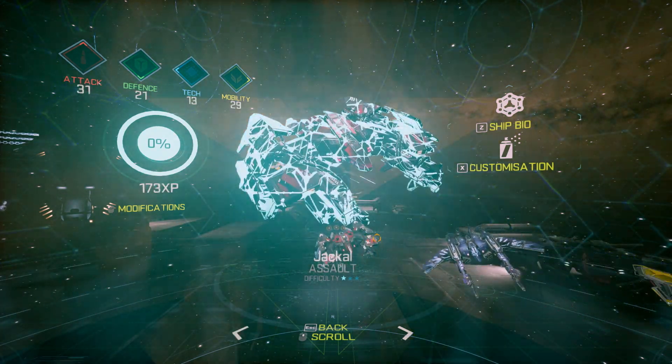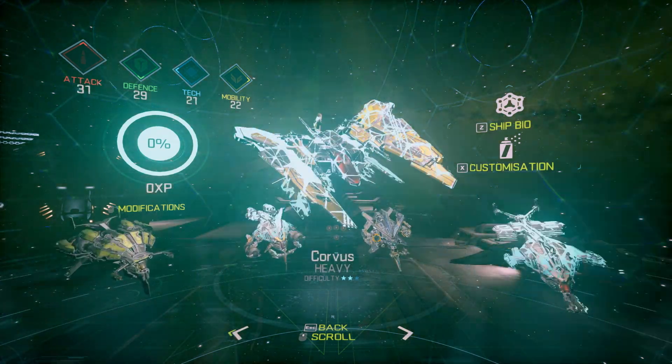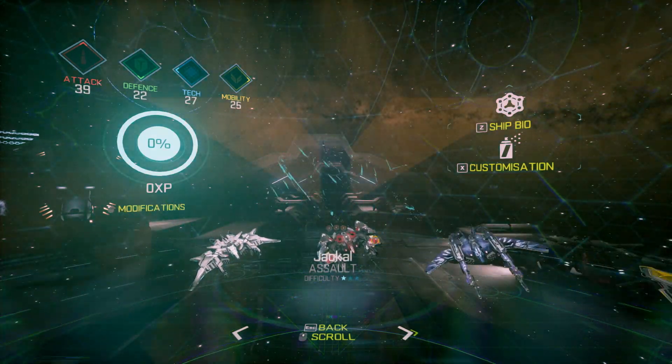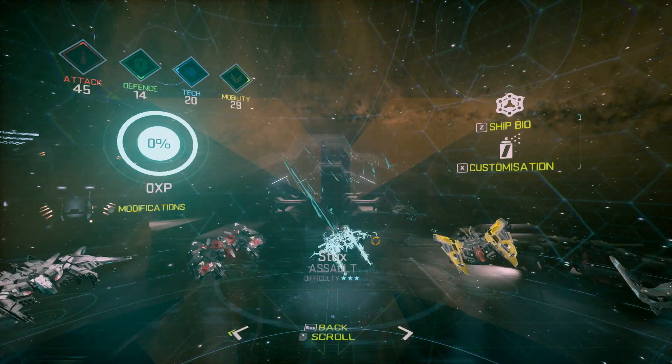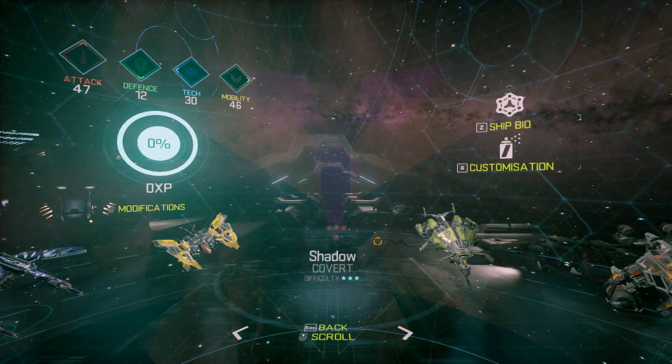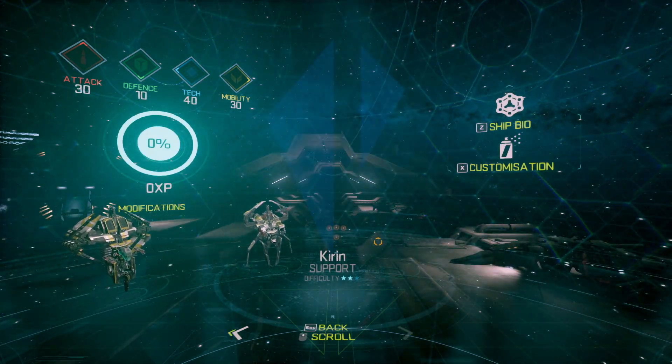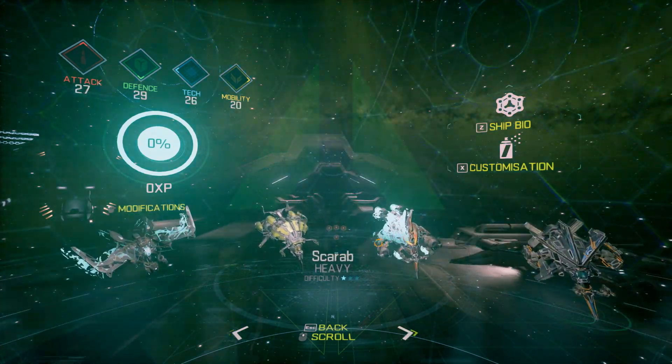Basically this is kind of like the EVE universe gone first person. It's a fast-paced space combat simulation game that gives you a whole bunch of types of ships to play against in like a deathmatch arena. You've got assault ships, covert ships, heavy ships, and support ships — it's kind of like a squad shooter in space.